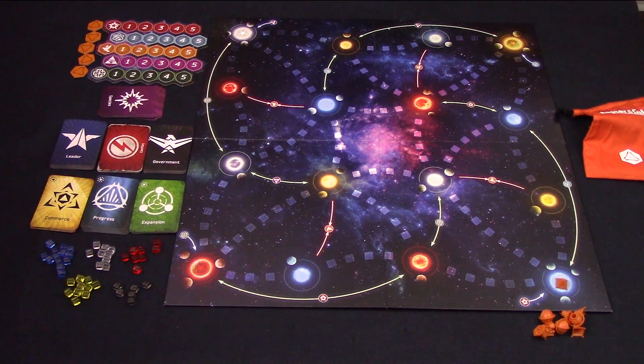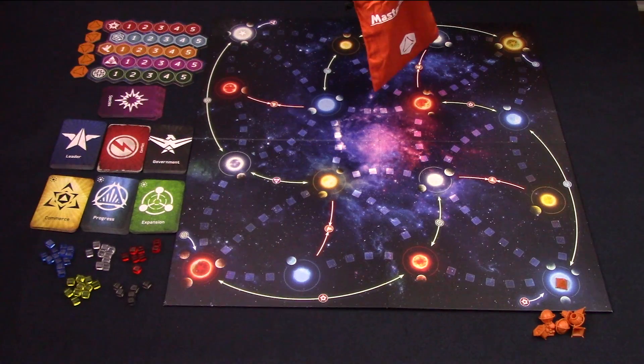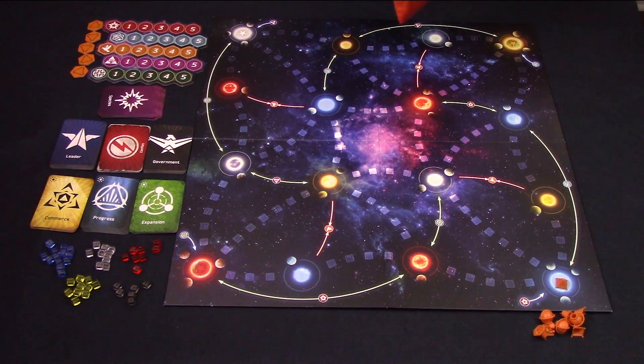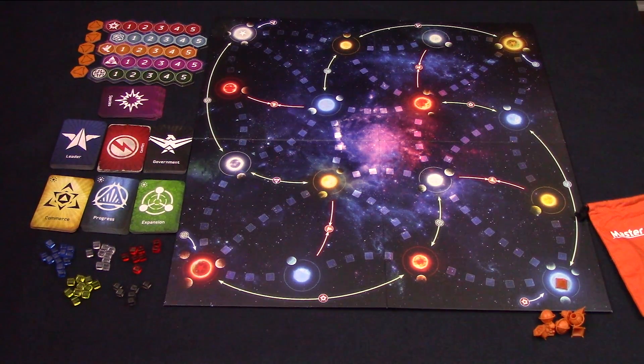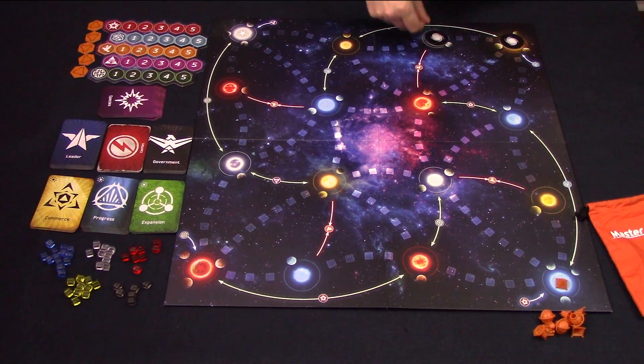They will also have five supremacy tokens with their symbol or colour on them, and nine bases. Their supremacy tokens are placed next to the supremacy board, one for each track. First player is decided randomly, and they will draw a cube out of their bag — the colour matching the solar system will be their home planet, and the board should be rotated so it's beside them. In this example, the first player drew a blue cube, so the blue planet is in front of them. The other players will take their appropriate system as their home systems. Each player will place one of their bases into their home systems. If there are any unused home systems, place a black hole in the system and the two closest systems.